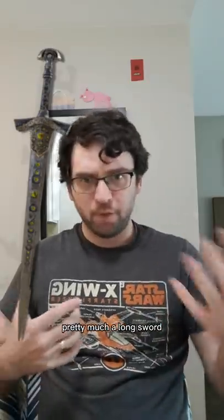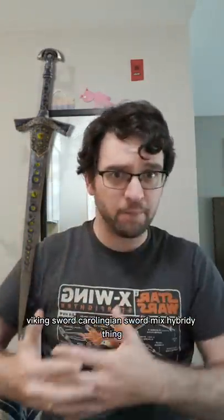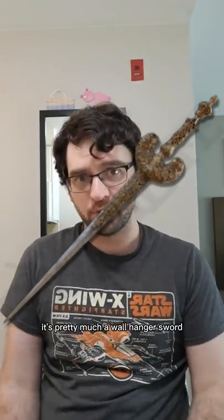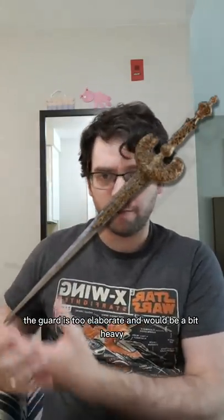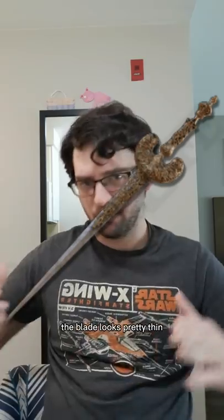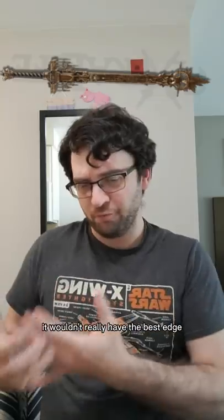McQuellen knight sword — pretty much a long sword, Viking sword, Carolingian sword, mixed hybrid-y thing. The ornamental straight sword is exactly what it says it is — it's pretty much a wall hanger sword. Looks super fancy. The guard is too elaborate and would be a bit heavy, and the blade looks pretty thin. I love the golden epitaph as a kind of ceremonial symbolic sword. It wouldn't really have the best edge, but you could bonk things — return of the bonk.